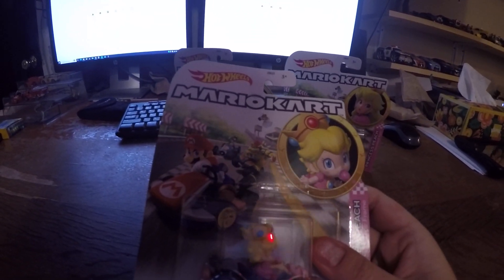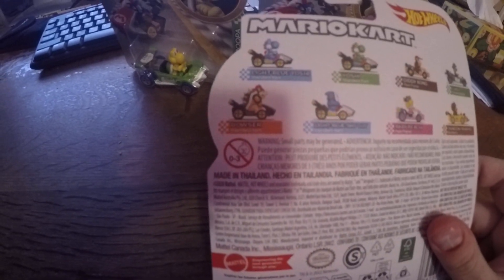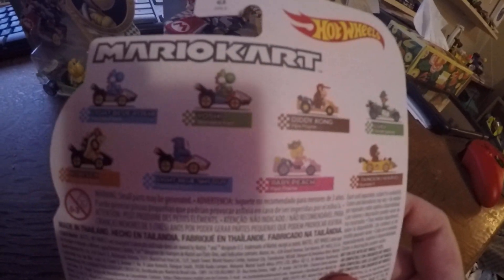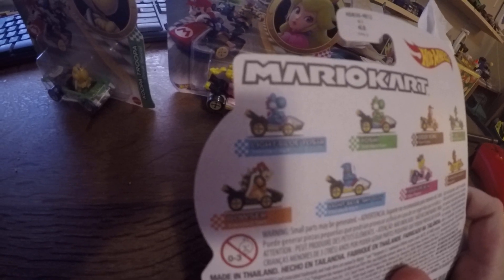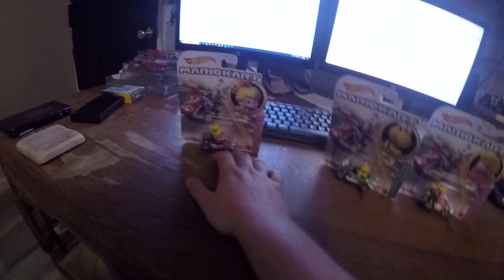This is the Baby Princess Peach. On the back you can see there is a white blue Yoshi, Yoshi, Donkey Kong, Luigi, Bowser, a white blue Shy Guy, Baby Princess Peach, and Bumblebee Mario — or whatever you call that.